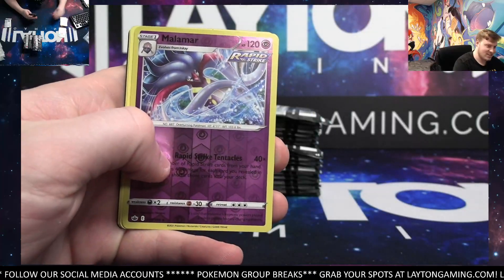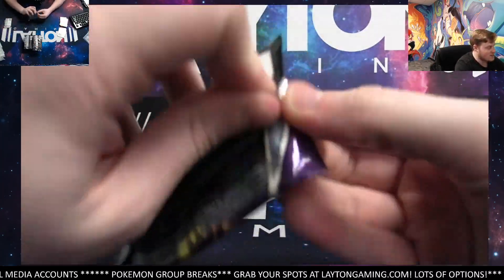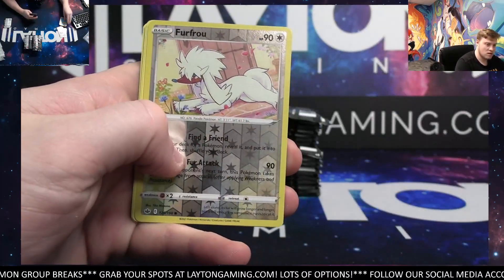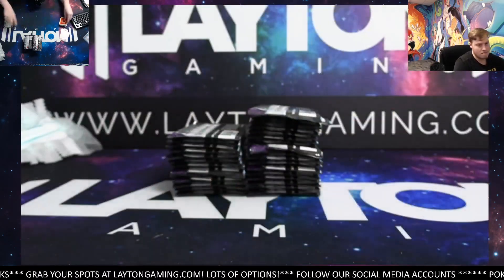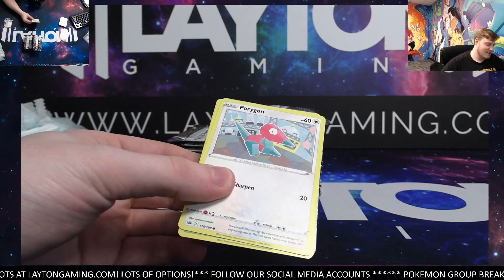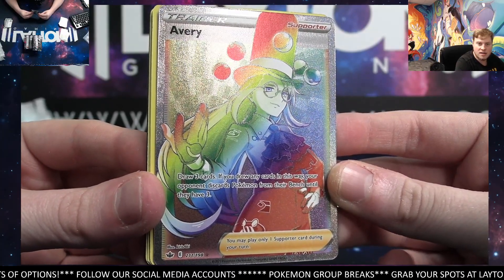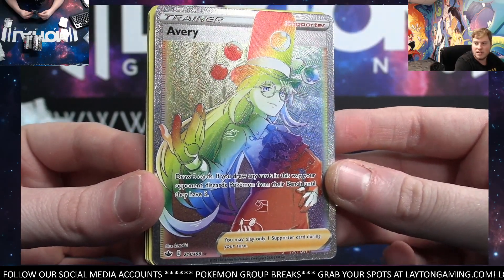So there are 10 spots on that one, we got three left on it. Furfrou and a Wailord — nice. If you check the description, it is in there. Oh very nice — trainer spot rainbow trainer Avery! Congrats, it's a gorgeous card — wow, really nice there, trainer spot. Congrats, beauty.